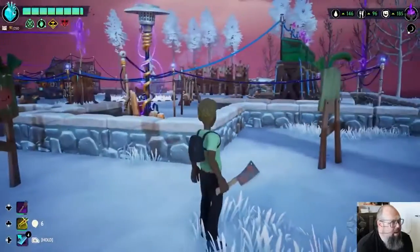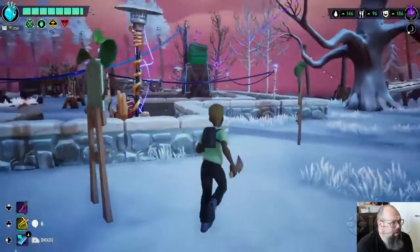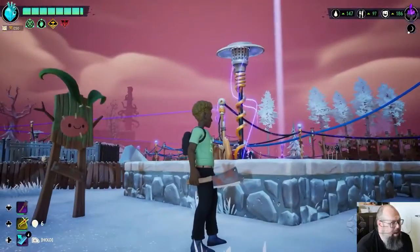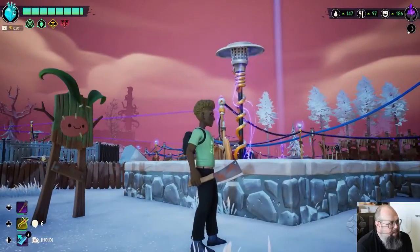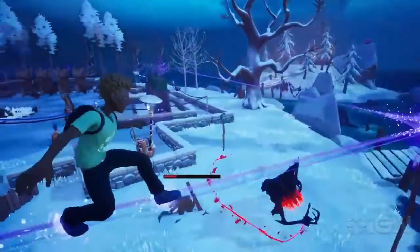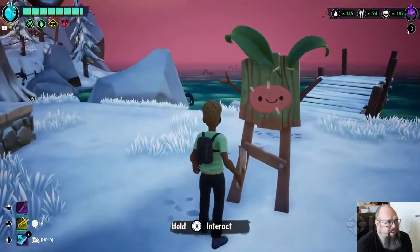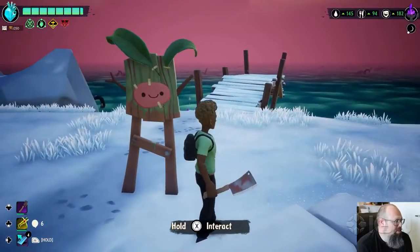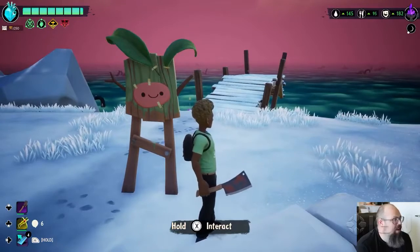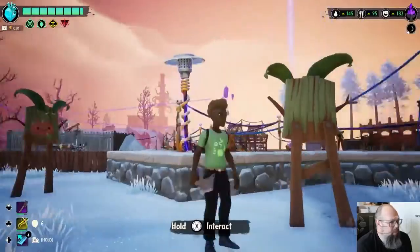We'll sort of start at the outside. I've rigged the camp with a number of Tesla coils, and these are going to blast bad guys when they show up for a raid. And near them, I put these decoys. Enemies will mistake these for drakes because they're idiots, and will go after them, which will then expose them to the Tesla coils.